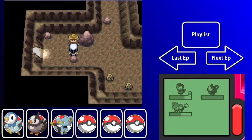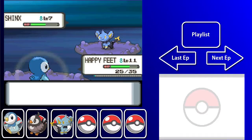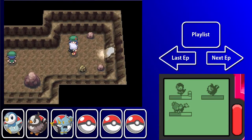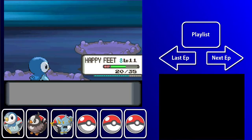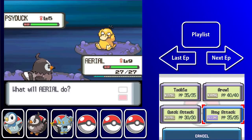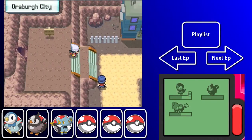Good thing I have a water type Pokemon here. This cave doesn't have Rock types — those are outside the cave, that's right. Wing Attack is a pretty good move, using Tackle to finish off the rest. And we made it to Oreburgh City.